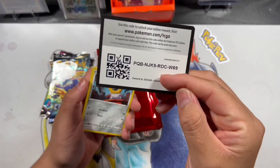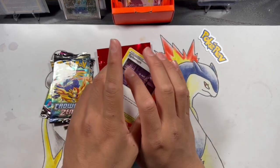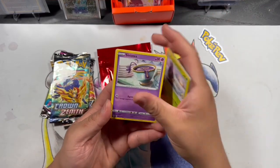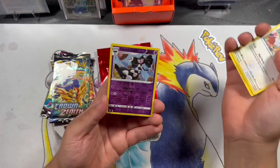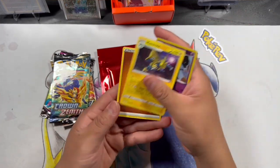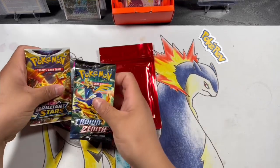Oh hey, we got a nice colorful code card! This is Darkness Ablaze. I'm not necessarily looking for anything out of Darkness Ablaze either — I already have a master set — but wouldn't it be cool to pull a Charizard out of these rare packs? Let's see — Toxicroak, Beedrill — hey, got the Tail! And then... oh, that was an error card. That's horrible.